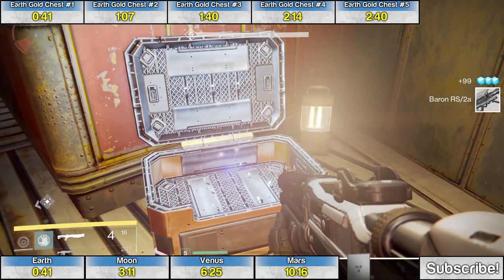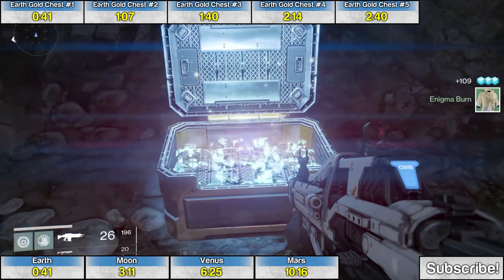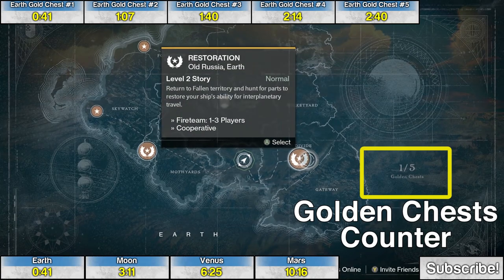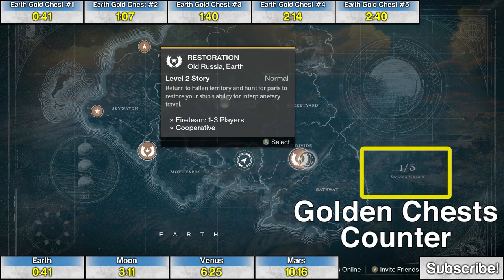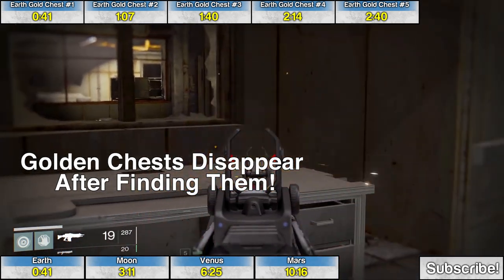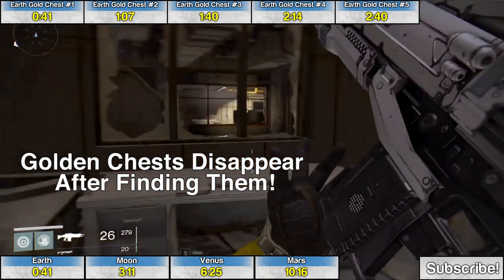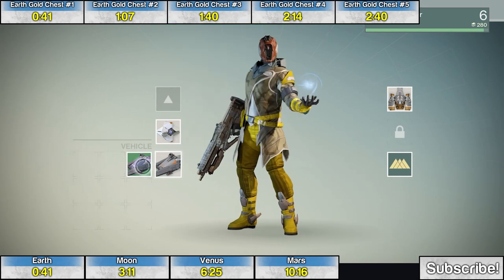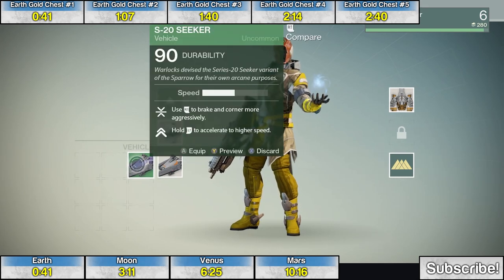This is a guide for all 20 golden chests throughout Destiny. There are five on each planet, and there's a little counter on the map of each planet. If the chest is not there, that means you already picked it up. The level of the item is tied to the level of the enemies surrounding the chest, so if you wait until you're level 20 to pick up some of the early game chests, they won't be very helpful.